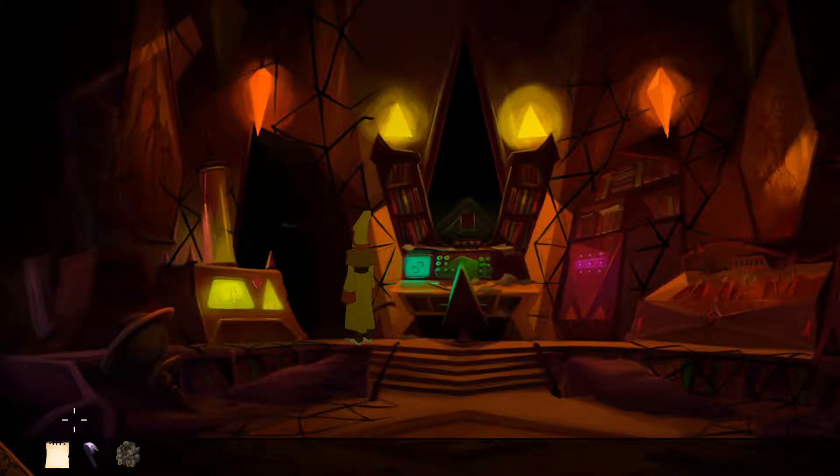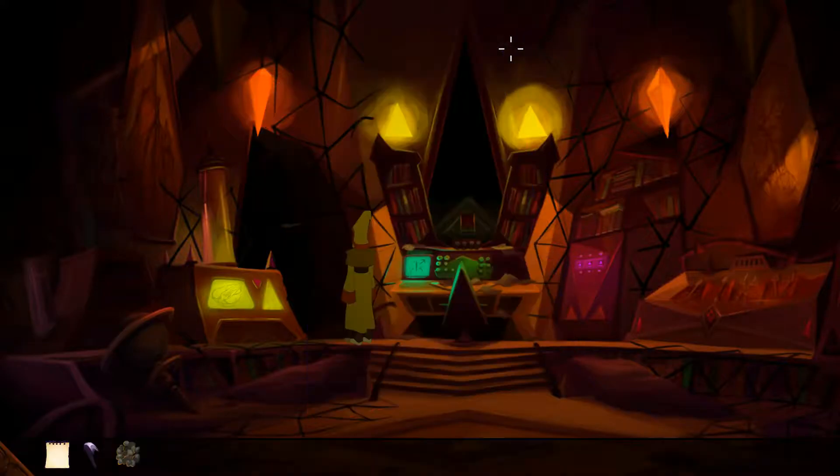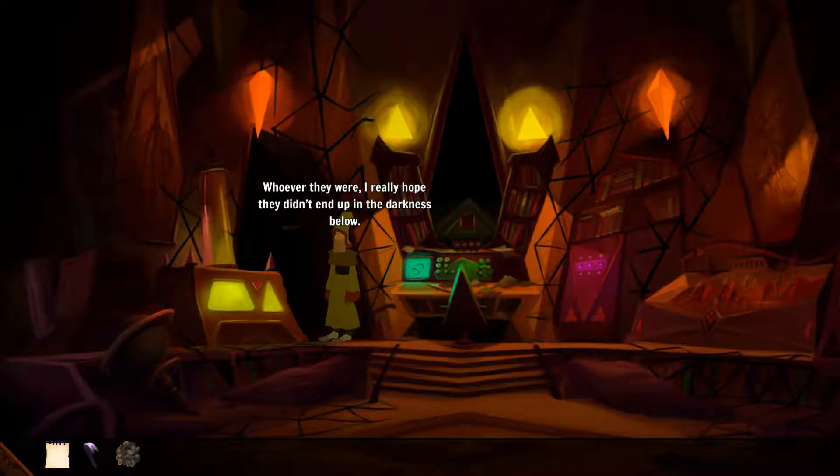What's that? Torn fabric. The code for the control panel on the left was 'Bay,' with all arrows pointing left. Nothing but a gaping chasm and a piece of torn fabric behind it. I was expecting to get to the lab. Maybe we can get there through the right door. It's a small piece of ripped claw caught on the edge here. Whoever they were, I really hope they didn't end up in the darkness below.